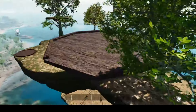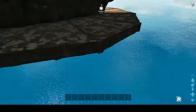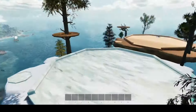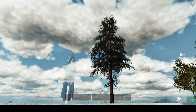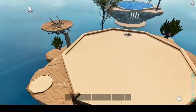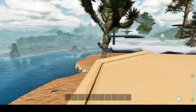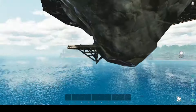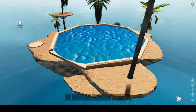Next up is your Swamp Sky Island — it just has a swamp theme going on with platforms. And then here's your Snow Sky Island, your Sandy Desert Sky Island, and finally the Oasis Sky Island.